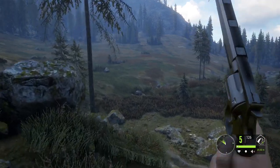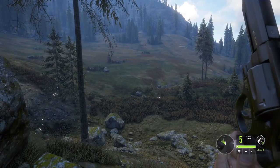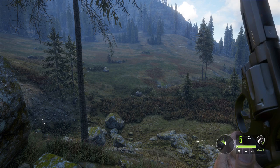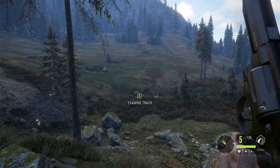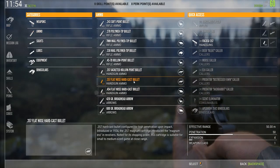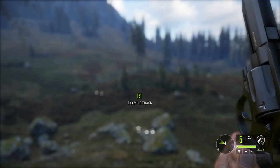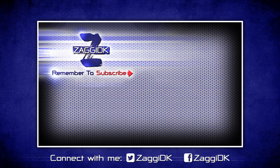I hope showing you those few kills and giving you those tips was helpful. Go for the animals you have the callers for, and go for the lungs with the starting bullets. I know they're not dropping on the spot, but it is the fastest way to unlock the next level bullets — the flat nose hard cast bullet. Once you have that, you're back on track for neck and spine shots. Thanks so much for watching, and don't forget to subscribe.